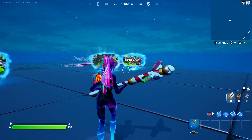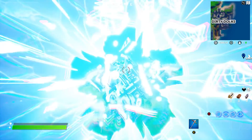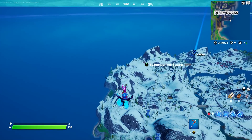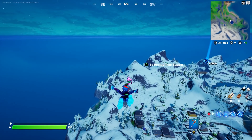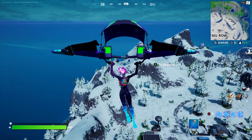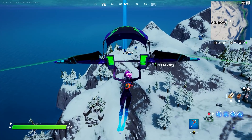For the final Snowmando Outpost, I think the closest drop would probably be to come from Tilted. It's going to be right off here in the distance — if you look on the map the way I'm headed, right over here by Retail, kind of tucked away off in this corner, will be the final Snowmando Outpost.